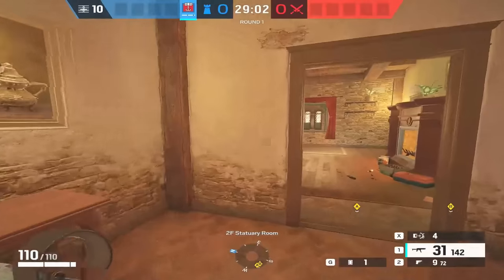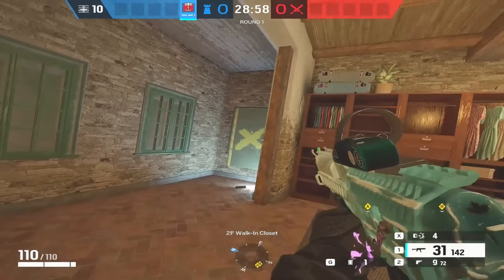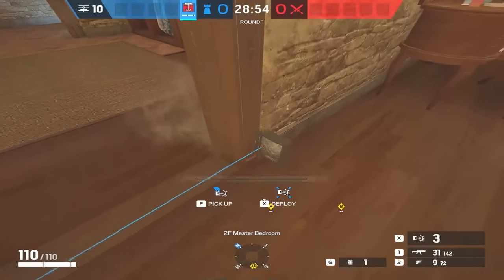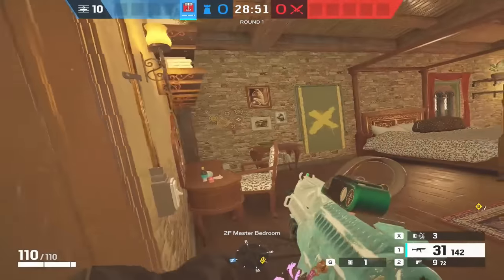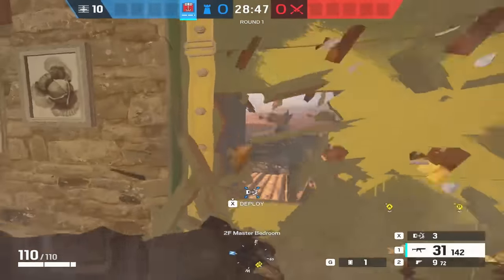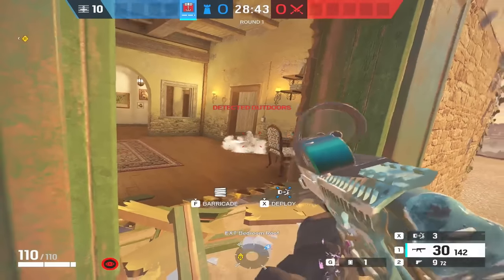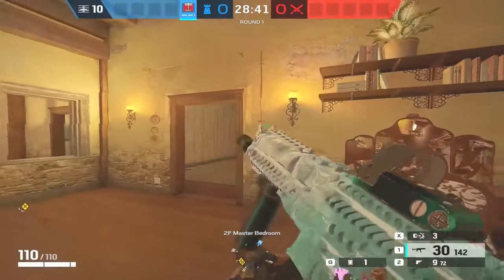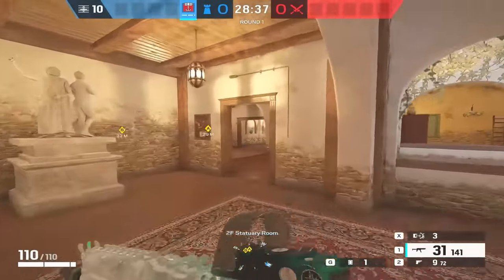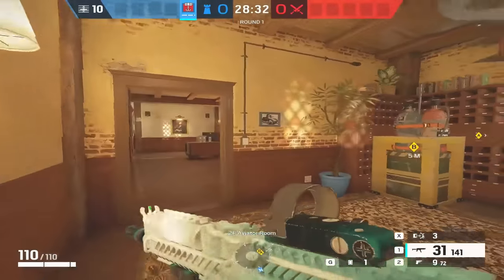The other one is Closet — just be careful here because a lot of people drone out Closet before entering. By putting a couple of traps here, anyone who enters Closet and comes out won't be looking left and will get hit. However, if they come through the window it's easily spotted. It's a bit of a gamble whether you think they're coming in through Closet or not.